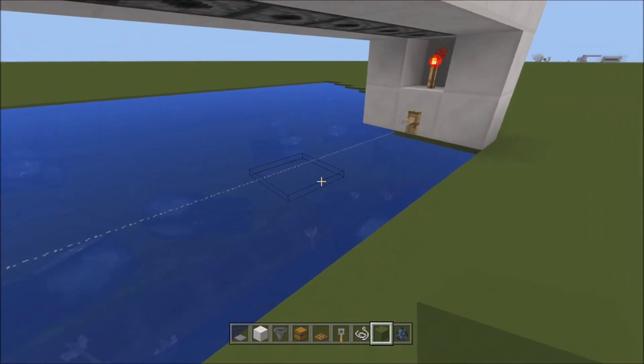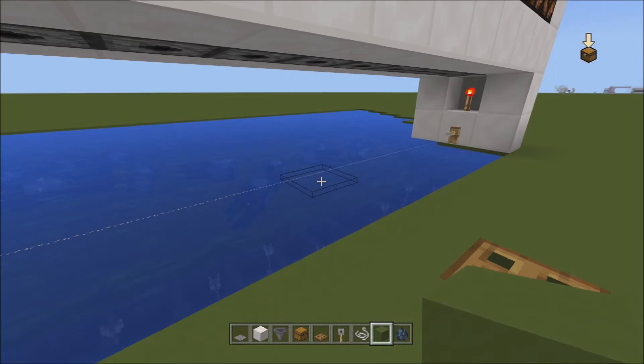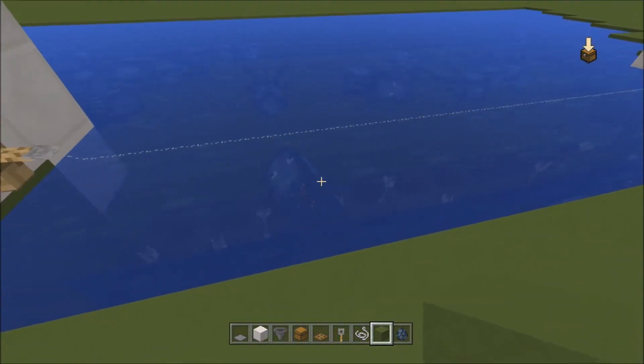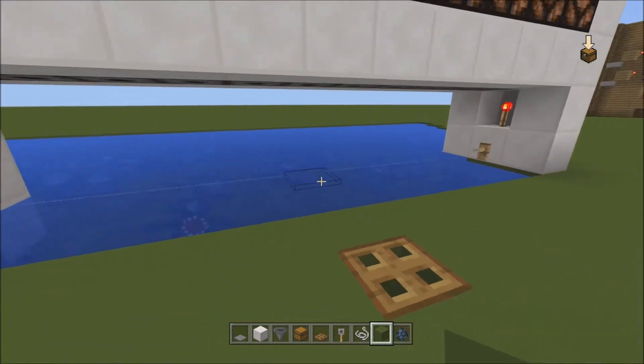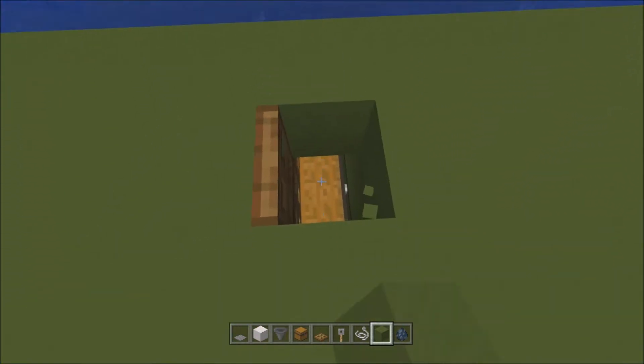They just swim around near a shoreline — you could do it on a stream — and they'll just swim by and get killed. It's awesome. Like I said, this is fully automatic and I got a ton of ink.